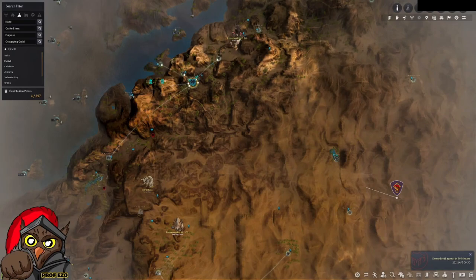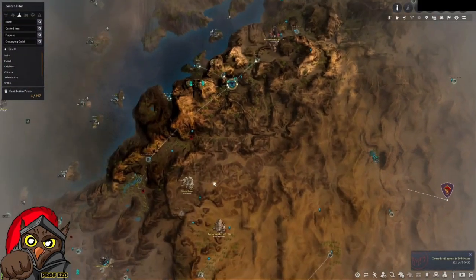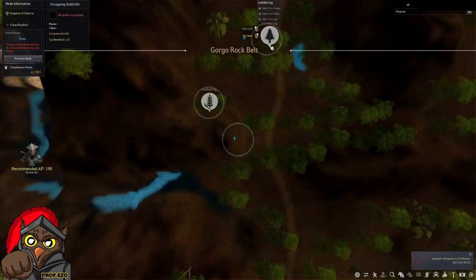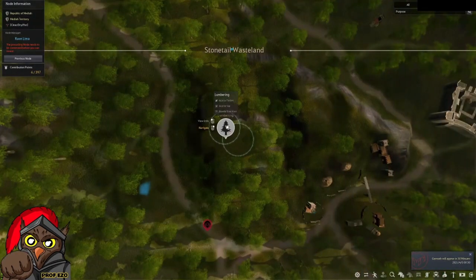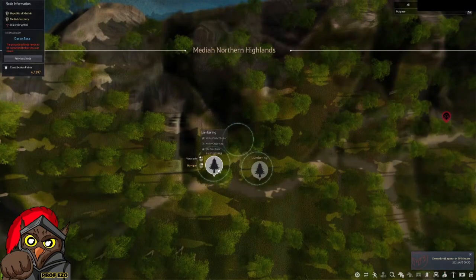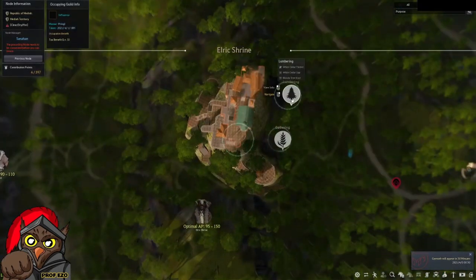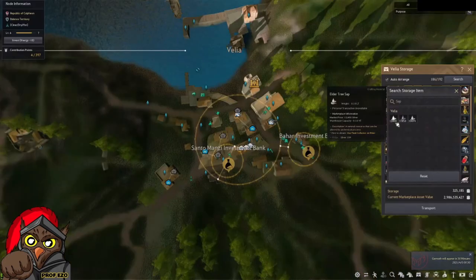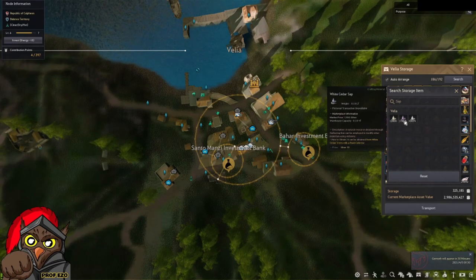For saps, you can get them from: Iris Canyon for elder tree sap, Gorgorock Belt for another elder tree, Stone Tail Wasteland for acacia sap, Mediah Northern Highlands for white setter sap, and Elrick Shrine for the other white setter sap. As for me, I went directly to the market and got these saps by pre-orders — it took about a week and a half to fulfill all of them. The hardest to get were the acacia sap and white setter sap.